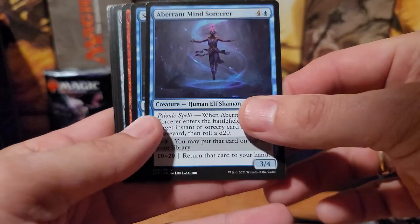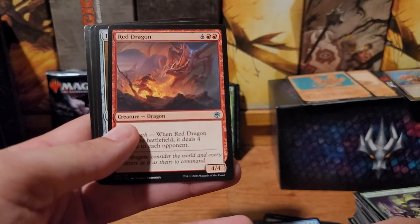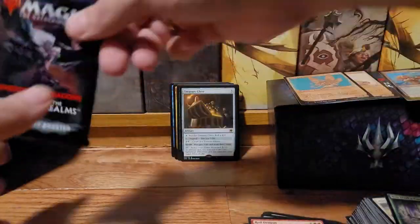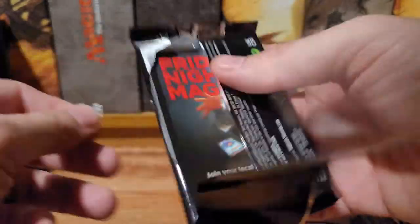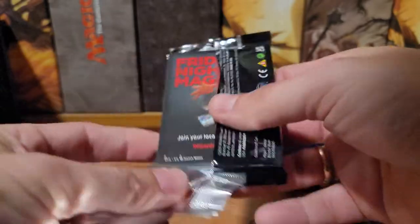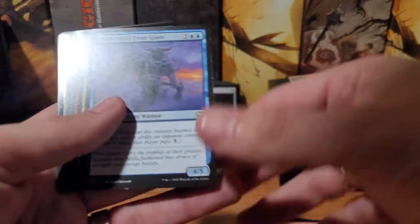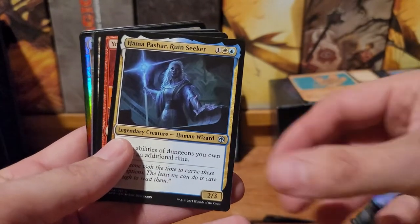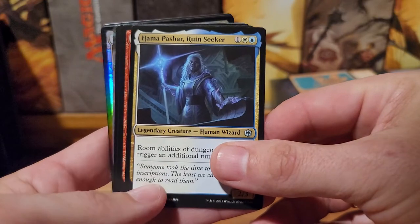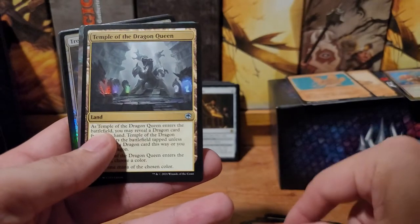Aberrant mind sorcerer, sudden insight, red dragon — treasure chest, that's pretty decent. Last pack, come on — come on Drizzt! I skip through and I see a foil hiding back there somewhere — that one's got awesome art on it too.